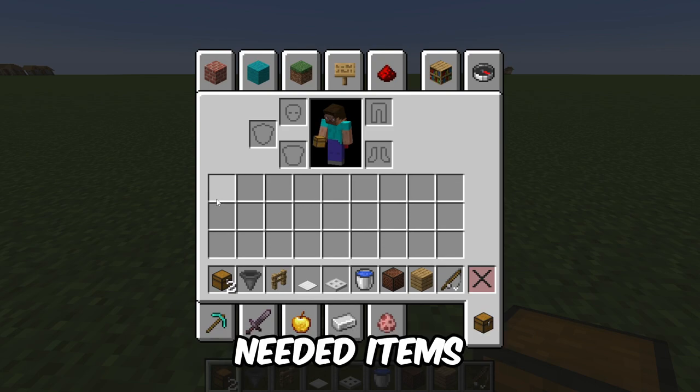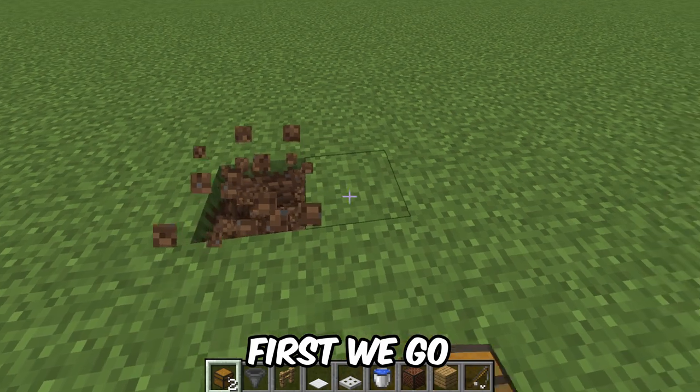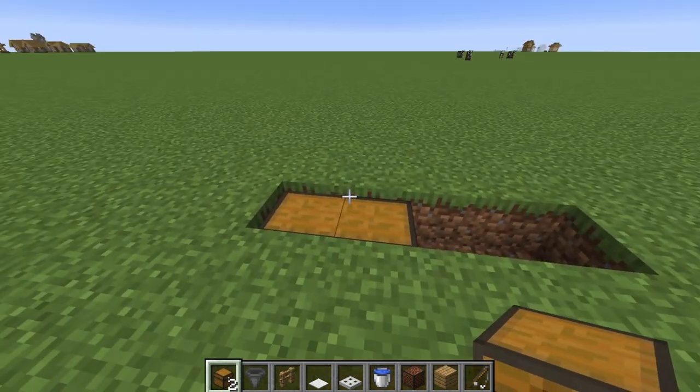Here are the needed items for an AFK fishing farm in Minecraft 1.20. First, we go four blocks wide, add a double chest, and connect your hopper.